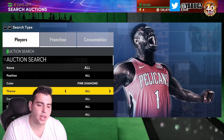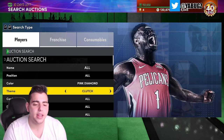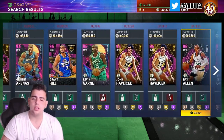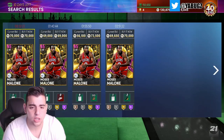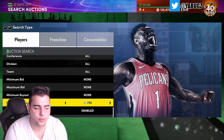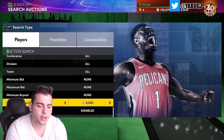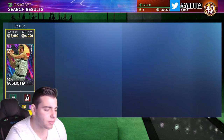My top three snipe filters overall: Number one is Diamond Glitch — most action, best profits. Number two is Pink Diamond Eastern — great players like KG, Gilbert Arenas, Grant Hill, Dominique Wilkins, Ray Allen. And now that Moses Malone sold, there are only four pink diamond eastern cards to scroll. Number three is Amethyst Cheapest. Those are the three best filters in the game. It is Sunday, so it might be slower today since it's football day — go Bills! Hope you guys enjoyed, stay tuned for more content, have a good one.